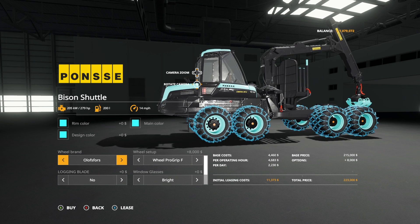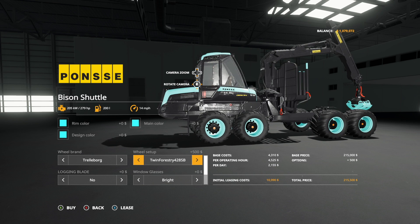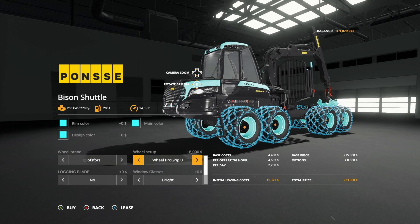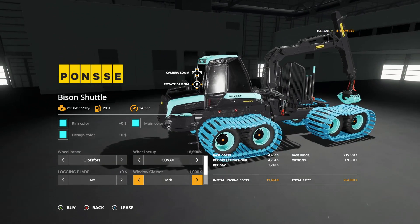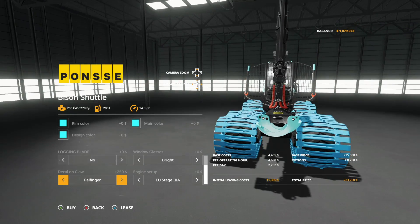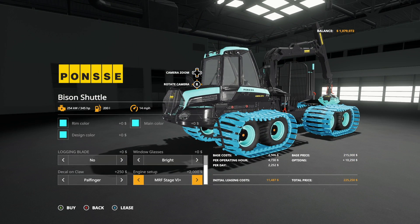For tire brands you have Trelleborg and Alliance. In Trelleborg you've got twin radials — the 780s, 710s, 428 SBs, 422 SBs, and T4 Force — back to the 680s. Alliance options are all in blue and don't change to red or yellow. You can also choose a logging blade yes or no, bright or dark window glass, and decal on or off the claw. Engine configs go from 279 hp standard up to 286, 345, and 396 horsepower.